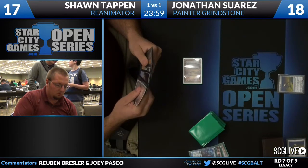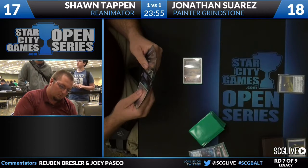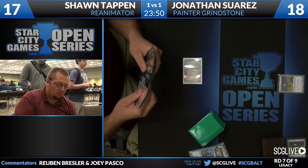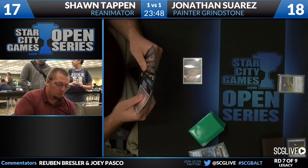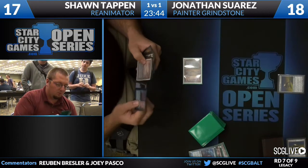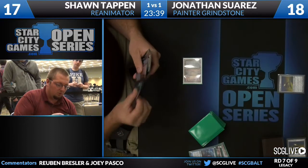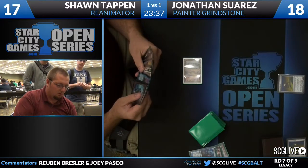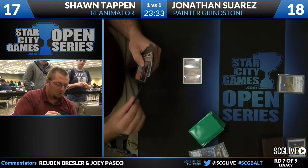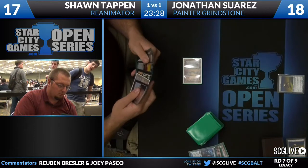Also Misdirection in Sean's hand, and not a ton of action. I do see Reanimate in there, but no way to get anything into the bin currently. He's got Entomb and Careful Study as his enablers in his deck. He's also got Exhume, so a couple of cards to get things out of the graveyard, but nothing to get them into the graveyard — so he's not ready to reanimate anything just yet.